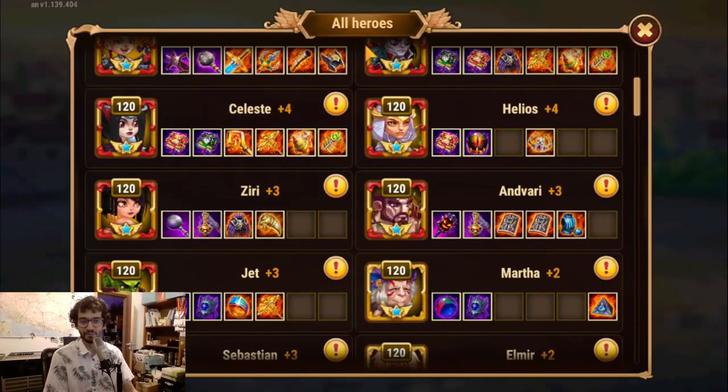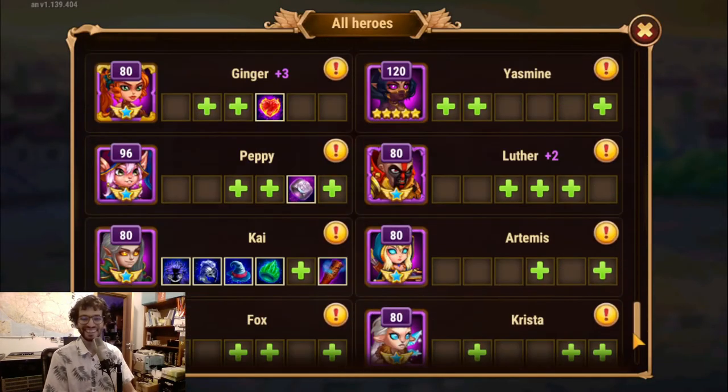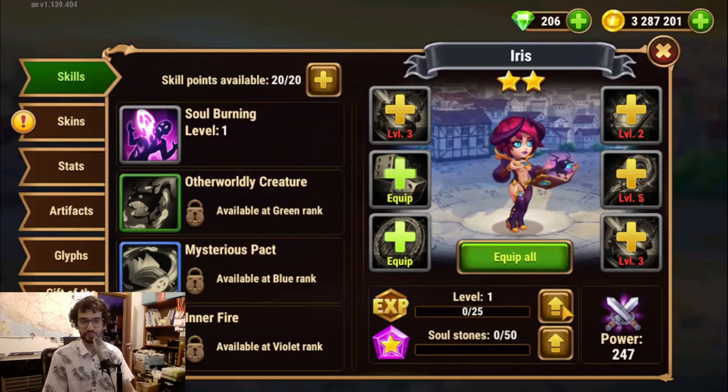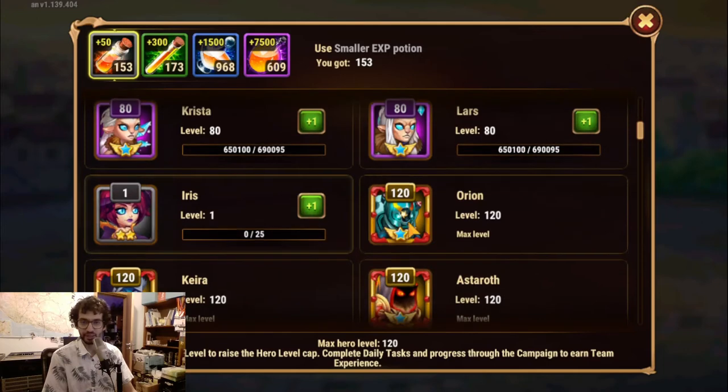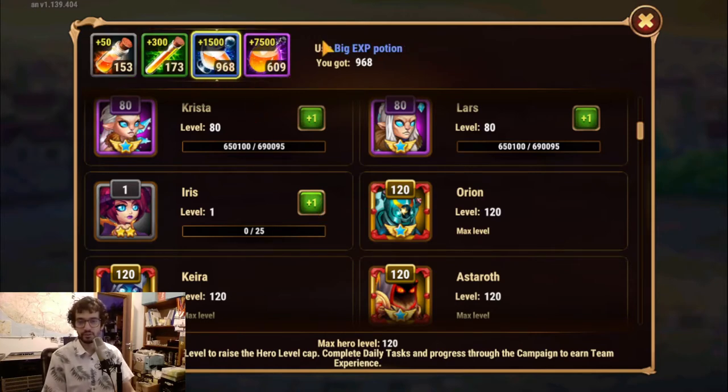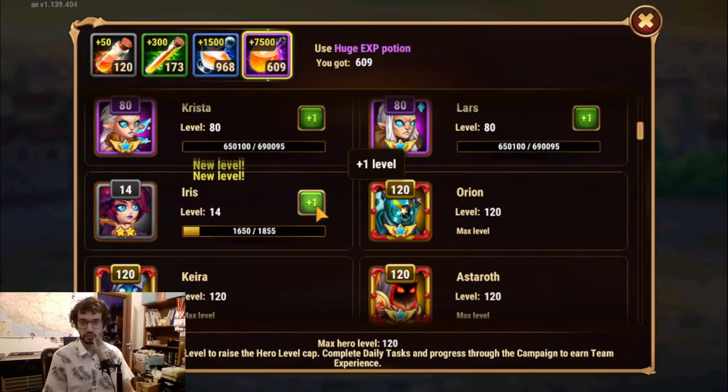Before making final choices on what to get, let's quickly build up Iris. You need a lot of gold for this too — don't forget that. I'll start by putting in some epic EXP to push Iris to level 120, because why not? I have enough to make her 120 and also level some other companions.